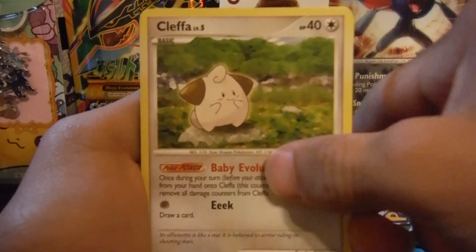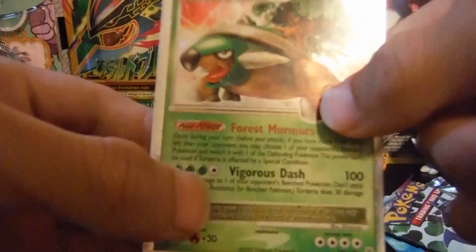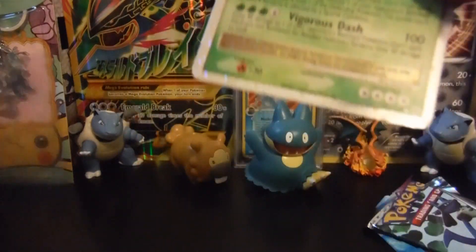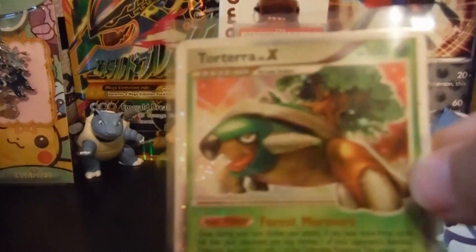A Slowking, a Cleffa, a Skorupi, a Metagross, a Glameon — a reverse holo, a Vespiquen, and the final card in the pack is — oh, so cool! We just pulled a Torterra Level X! Let me get a sleeve right now for this guy. Whoa, that's already starting off really cool. Look how cool these Level X cards are from the packs — this is mint. Look at that, look how beautiful this Level X card is. Awesome!